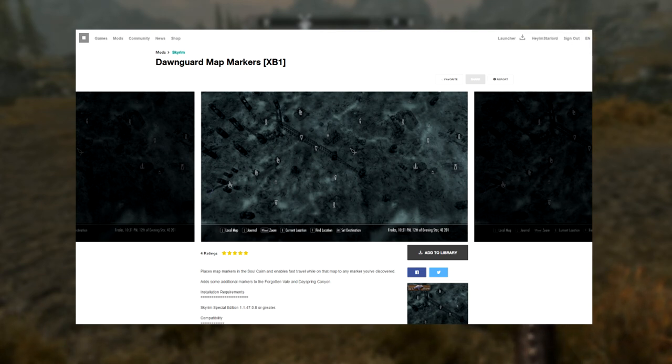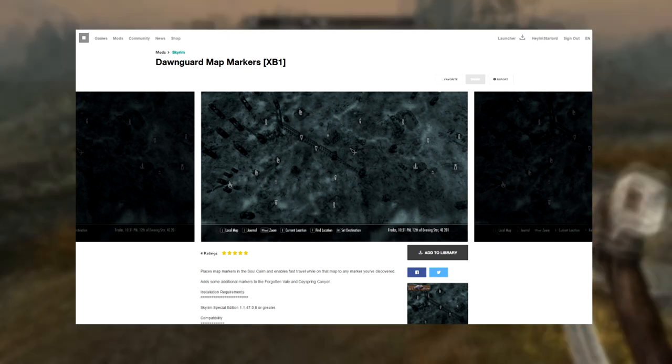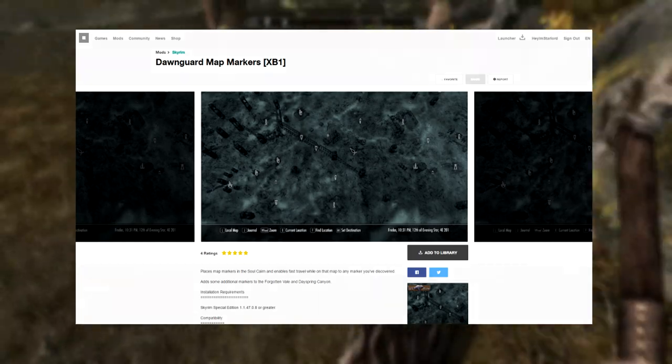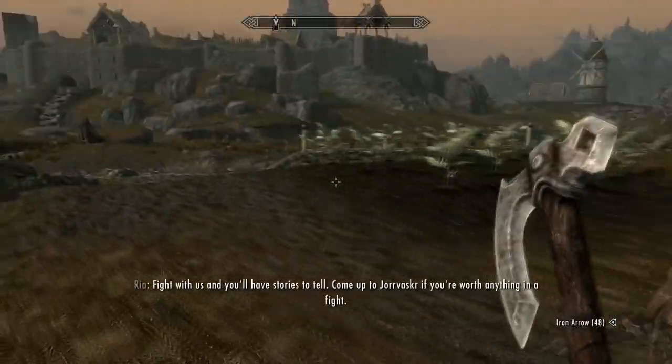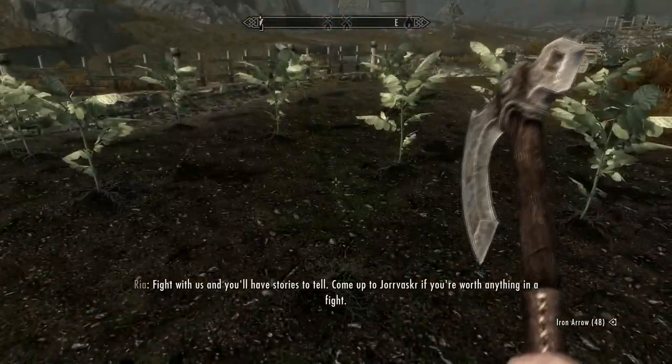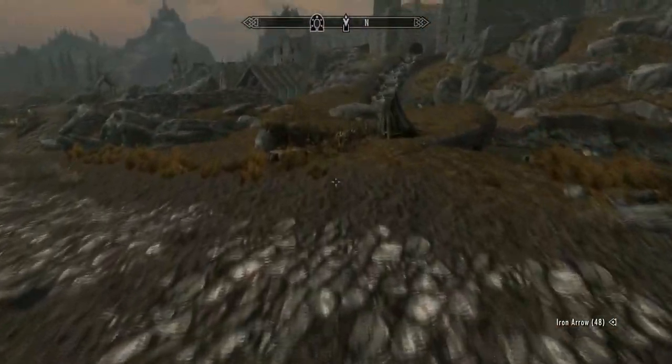I'm not 100% sure on that, but from the screenshots we can see there is a load of different map markers. The description says that they place map markers in the Soul Cairn and enable fast travel whilst on that map.